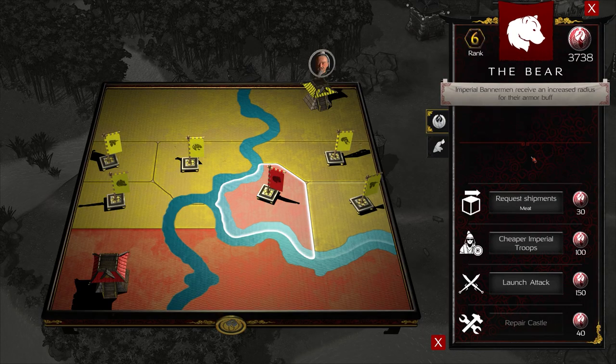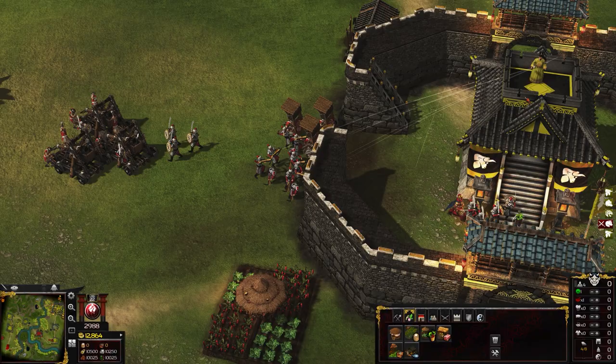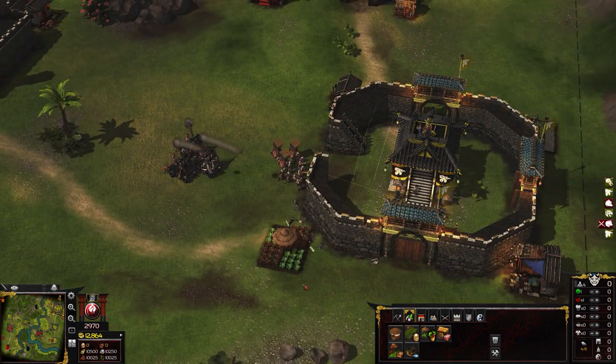Two brand new Warlords arrive on the scene today with the addition of the Beetle and the Bear. The Bear Warlord is all about strength in numbers, improving the buff radius of imperial bannermen and making imperial troops in general more affordable. The Bear is also effective for helping to feed your population with food-related edicts and can even launch siege attacks of his own. Personally, if a Warlord can't attack another Warlord — what's the point?